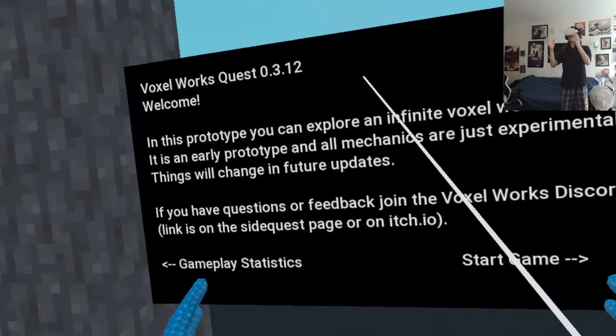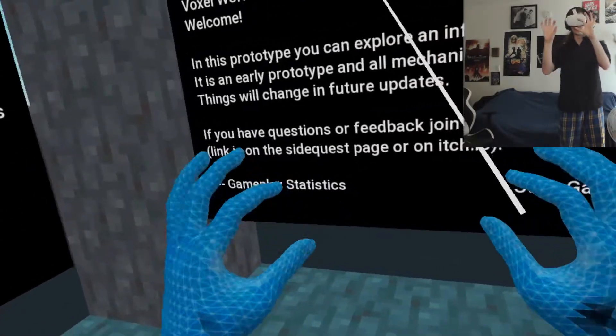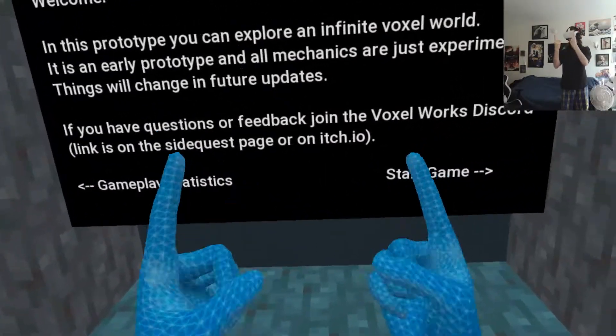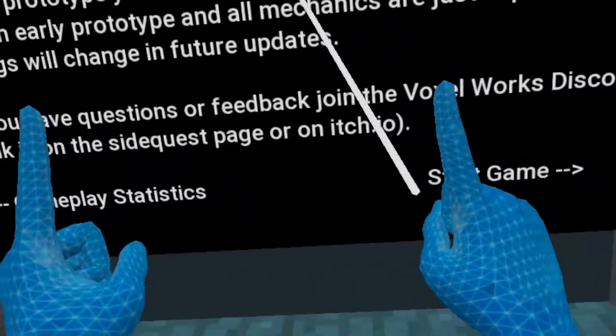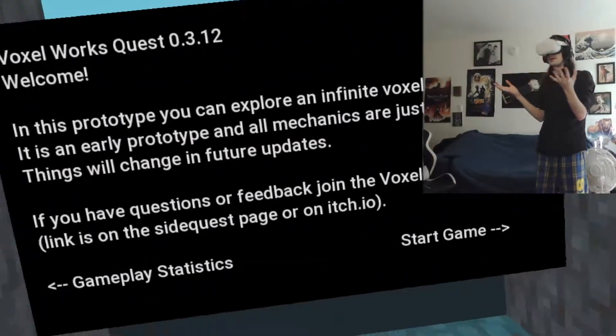Alright everybody, today we're playing Voxelworks Quest with hand tracking enabled, which is very experimental. This is basically Minecraft with hand tracking in VR.